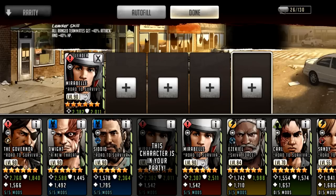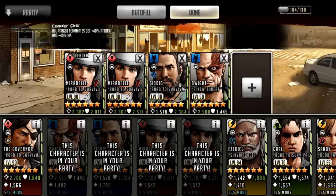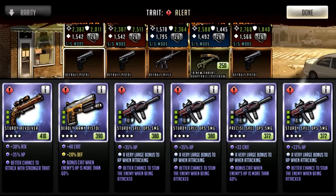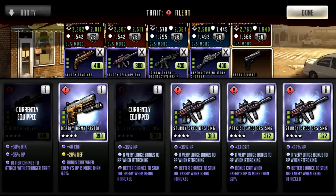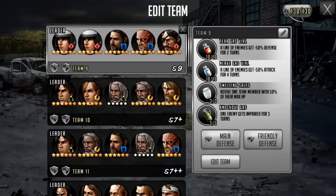I just thought I'd bring this to your attention — make sure you get the best team possible. Go for fully modded characters as well, since the mods count towards the team grade. Go for the highest rated weapons rather than your best weapons. You can see it's S9, but I'm not getting S9++ or S9+, and I'd need S10 to get to the next grade.